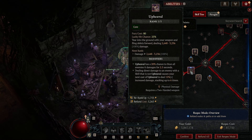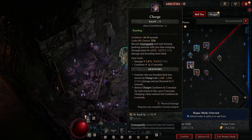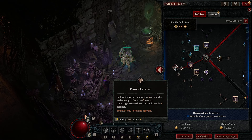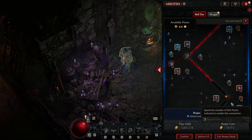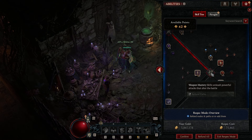Now go back up to the core skill Upheaval and dump another two points in there. Moving down to our Brawler skills, go for the new and improved Charge, then one into Enhanced Charge and one into Power Charge. With this investment we can potentially stun enemies and reduce the cooldown of Charge simultaneously. Dump the last two points into Upheaval, bringing us down to the Weapon Mastery bracket.